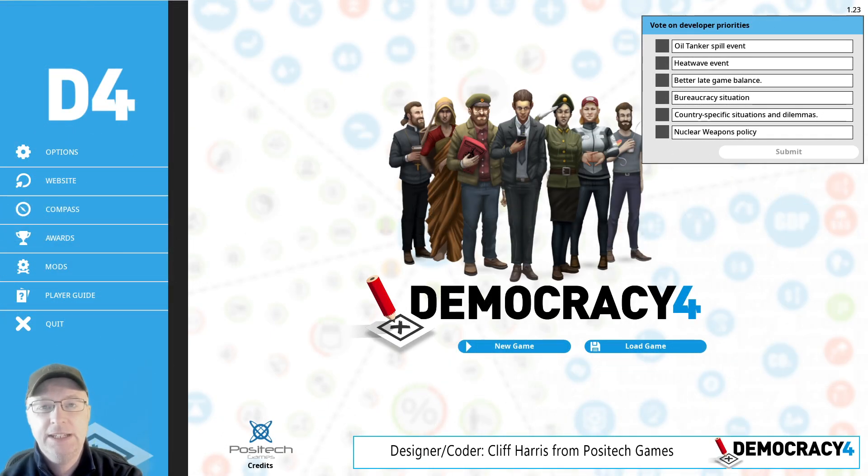Hi there, welcome to the latest Democracy for Developer blog. I am Cliff Harris, the designer and programmer on the game. We do these videos every two weeks. I'm just going to talk about what's happened in the last update, which I've just set live now. We just released version 1.23, which went out just before I started this video. There's a bunch of stuff that's changed and I'm going to go through it.